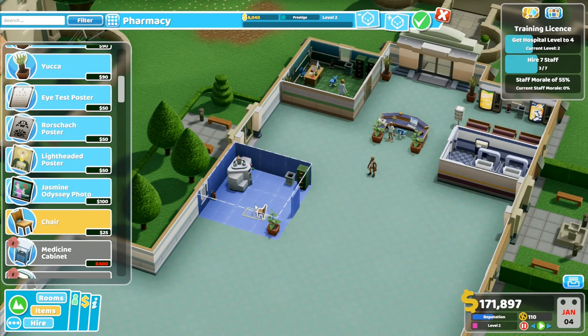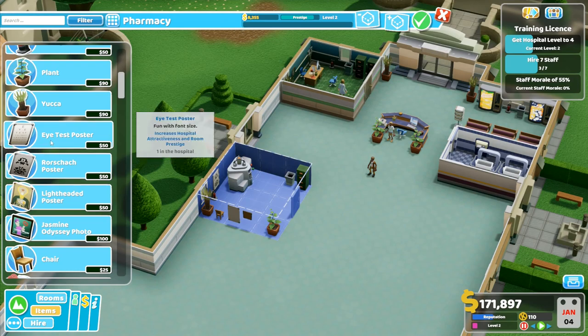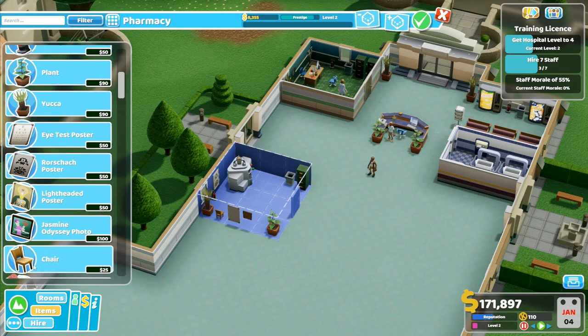I'll just put a chair in here to make it a little bit easier, just in case we want to sit down. Prestige is climbing - I could turn this into a Level 3 room. It costs money but it's a thing I can do. I'll put a Jasmine photo there, a lightheaded poster, a Rorschach poster, and a yucca plant in the corner - look at that going up! Another chair - look at that. Prestige Level 3 done!